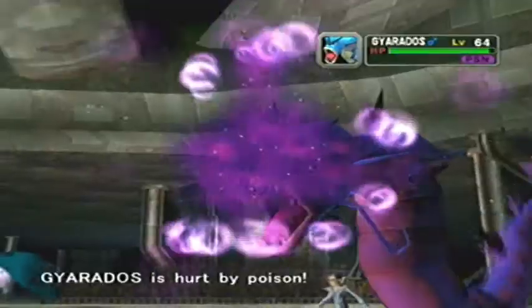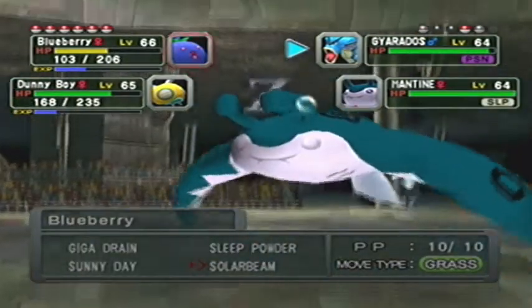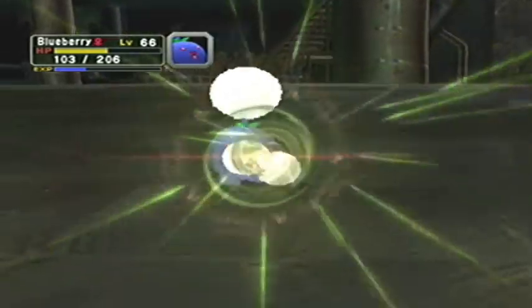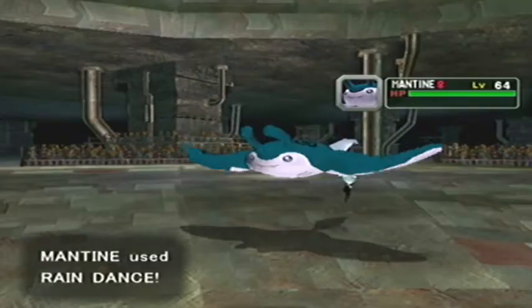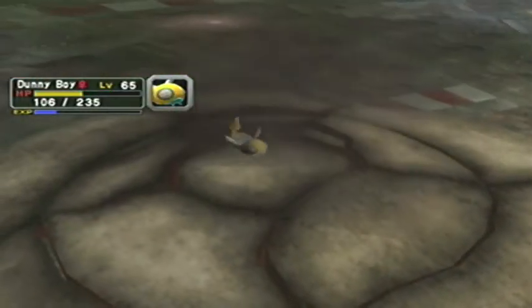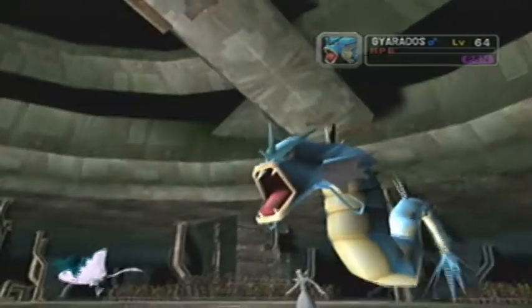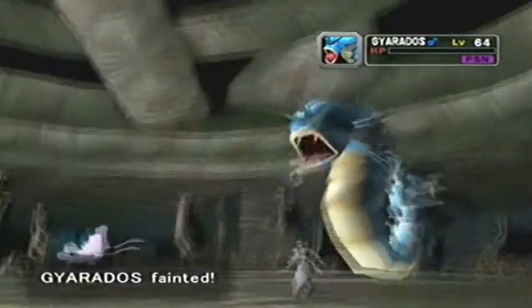And since Mantine's asleep - actually, I don't know what we want to focus on. We need to go for the Gyarados so it doesn't set up the rain again. And it'll return. That did a lot less than I was hoping. And Dragon Dance! It's the battle of weather - the sun will prevail. Come on, Dunny Boy, we need a good strong hit here. Yeah, that'll do - it's poisoned. Get that flailing dragon out here. He still has one other Pokemon I've not even seen yet.